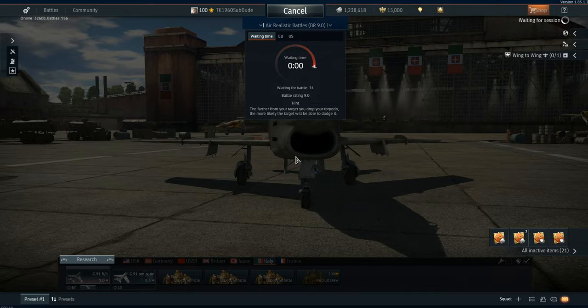Welcome to War Thunder with Subdude. Alright, a nice, calm, cool, collected fly out. Let's see if we can find something to kill, and we'll take whatever map comes up.